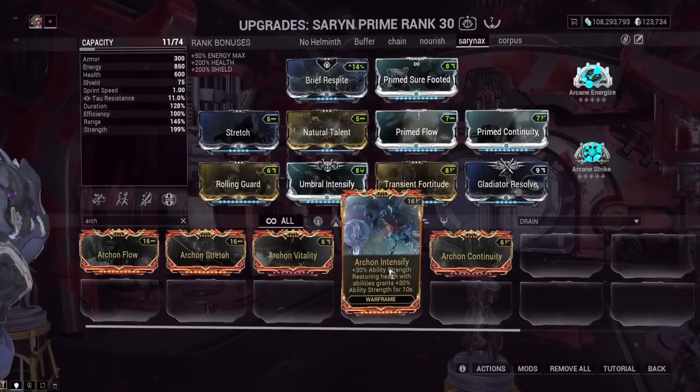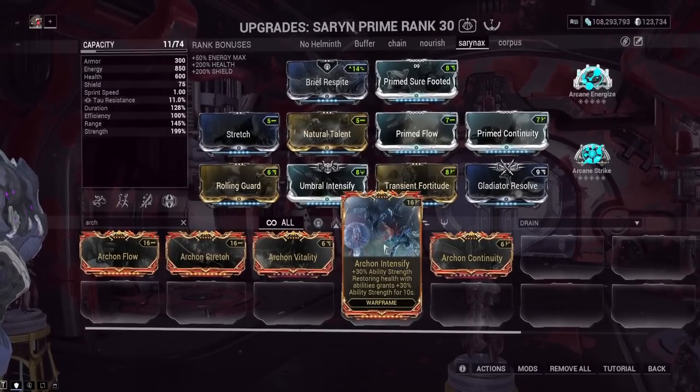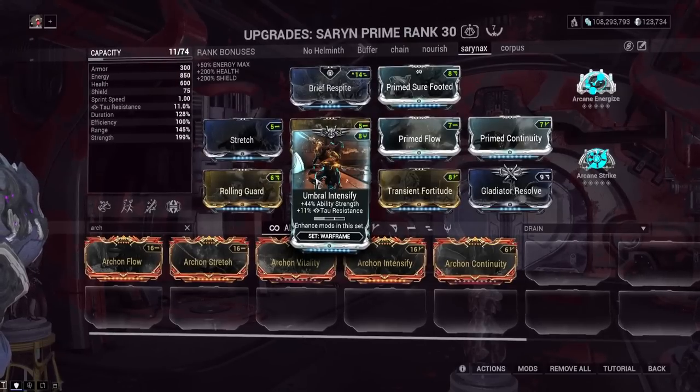Archon Intensify gives 30% increased Ability Strength. Restoring Health with an Ability grants an additional 30% Ability Strength for 10 seconds — so it becomes 60% from one mod slot with no downside, besides the ridiculously high drain. Intensify is 44%, so we're getting 16% more Power Strength. That might not sound like a big deal, but these mods are made for min-maxers in the first place — that's why they're so late game. They have so much drain and hyper-specific applications.